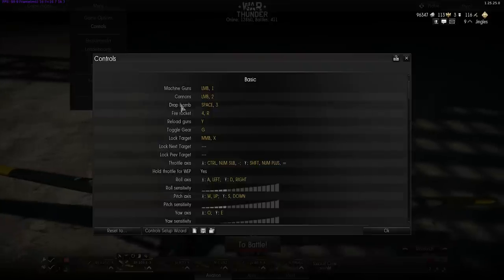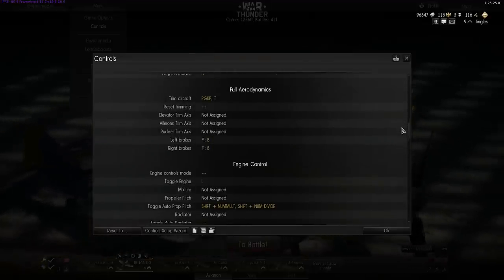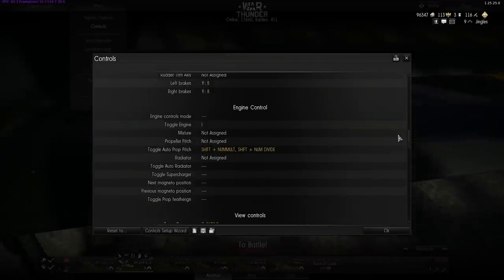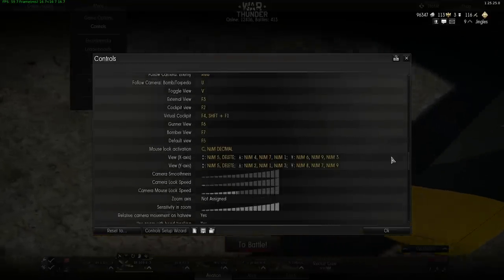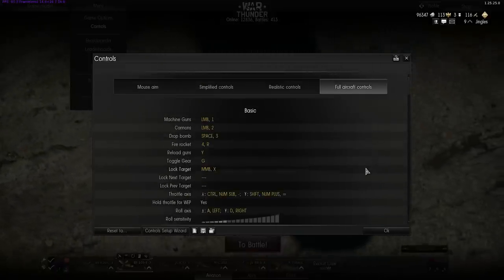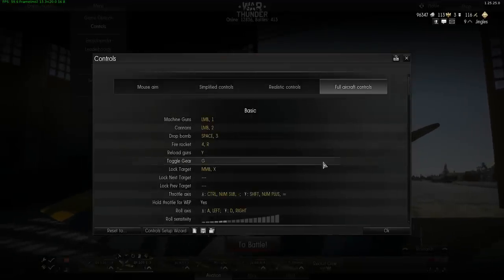You've got the same basic control settings as in mouse aim, but then there's a whole lot more: full aerodynamics, trim for the elevator, ailerons, and rudder, left and right brakes, engine control, fuel mixture, pitch of the propellers, the radiator, the supercharger, and different positions on the magneto. Hopefully you guys who thought this looks too childish and simplistic might start paying a bit more interest when you see the range of aircraft controls that are actually available in this thing.